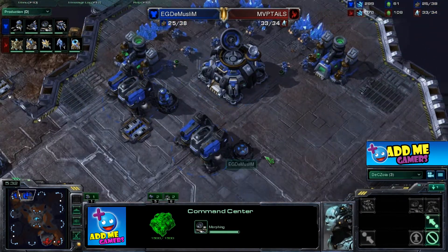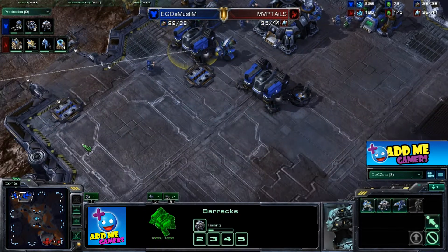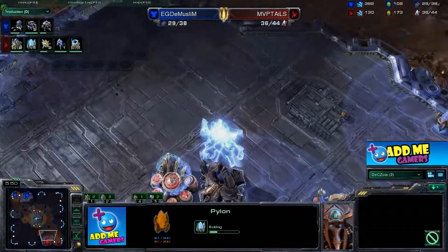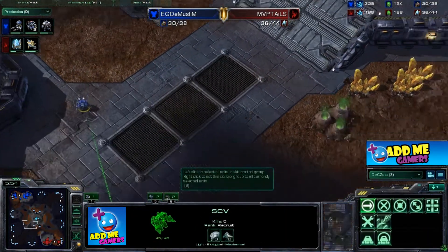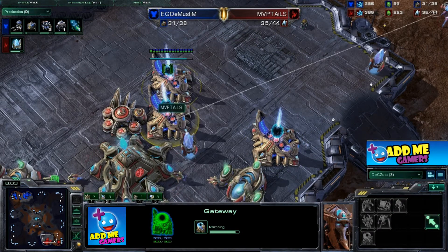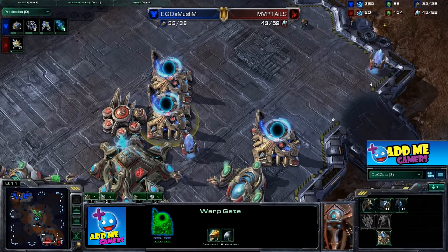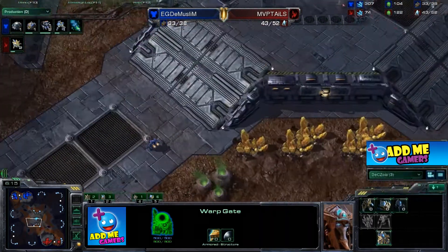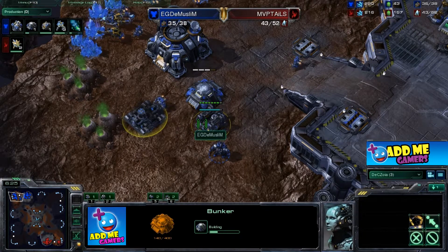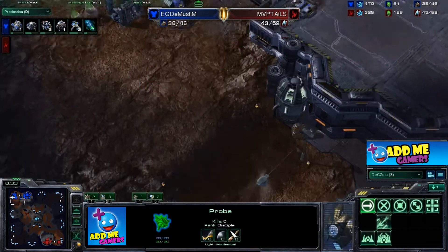The secondary command center for the Muslim is nearly complete. The reactor is coming online so we can produce double marines, and there's a tech lab for marauders on one barracks. The forward pylon is going down — we should see some harass. The Muslim sends a secondary scout. Here comes the push from Tails; the SCV did spot the units and moved back. Two more bunkers are coming online and stim research should be coming too.